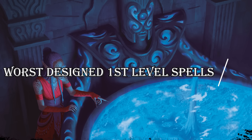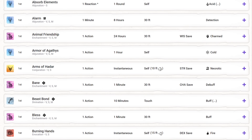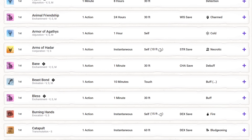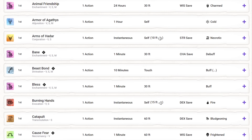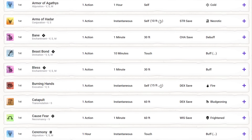1st level spells are among the most important spells in the game. They are foundational to your character. Aside from cantrips, these are the first spells that you will ever get to pick in the game. They're also some of the first things that a new player will be looking through as they decide how to steer their character for their upcoming adventure.